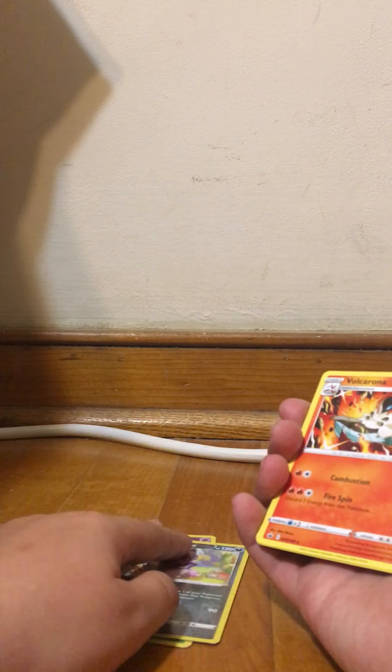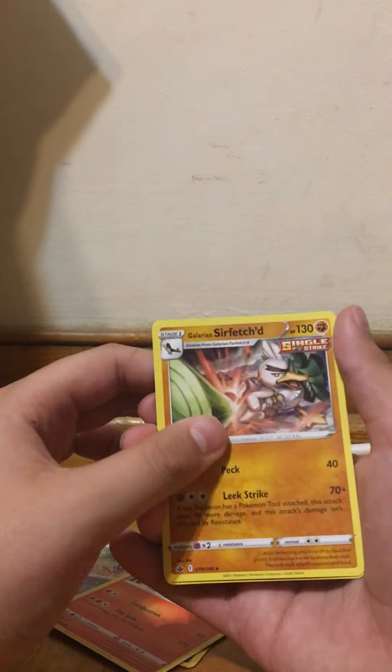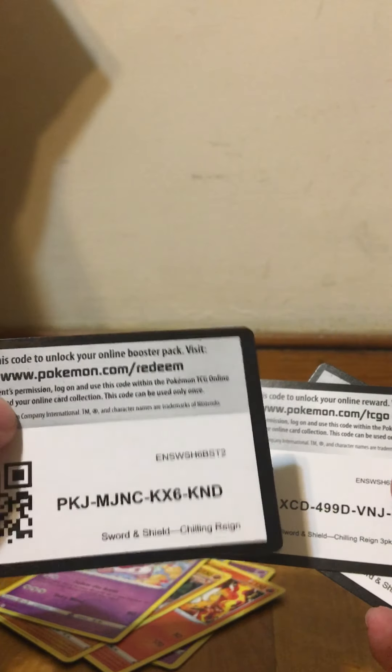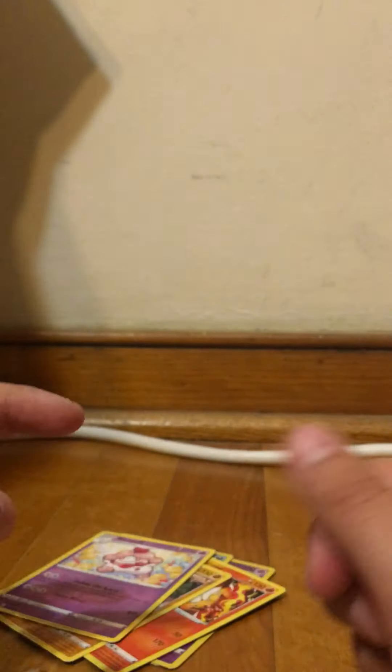Going into the Volcarona. So quick recap on the cards: we got a Kakuna reverse foil, Galarian Slowpoke reverse foil, Galarian Slowking reverse foil, a regular rare Volcarona, Galarian Sirfetch'd Single Strike, and a Slurpuff. And just in case you didn't get all the codes — you have Chilling Reign right there, another Chilling Reign one right there, one for Sword and Shield Chilling Reign Three Pack Snorlax, and another Chilling Reign. I'll catch you guys in the next video.